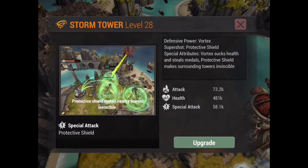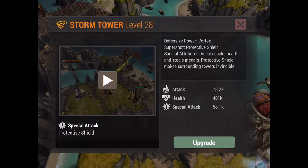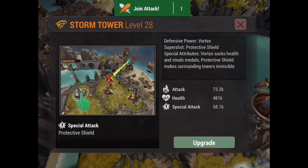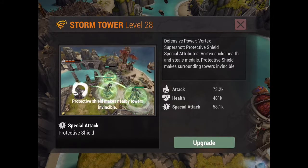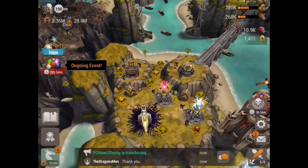So first, storm towers. Before I go over where to put them, I want to show you guys what it does. Super shot: protective shield. So what it does is it sucks health and steals metals. I don't honestly understand exactly what the steel metal spark does — I've never seen that before. But the real point of this super shot is it makes surrounding towers invincible until either you kill the storm tower itself, or the shield actually runs out at some point.